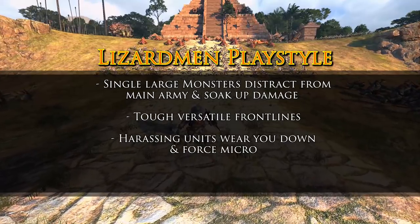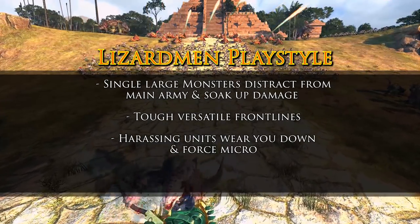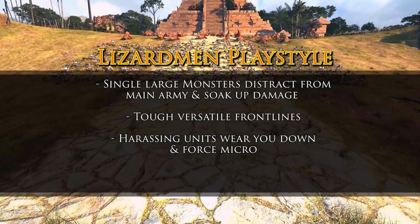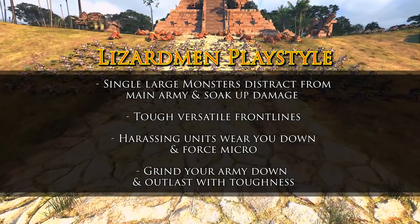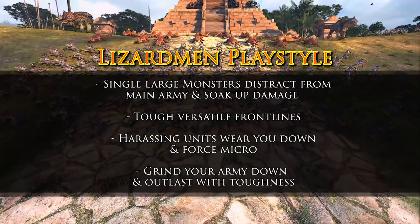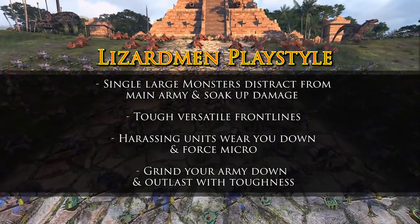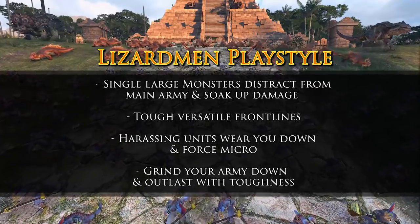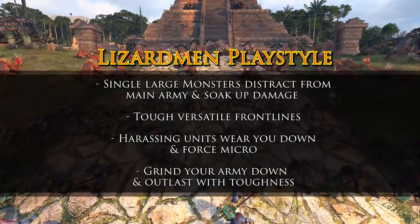The Lizardmen also have a nice array of harassing units that will wear you down either before, during, or after the main fight. They're very capable of distracting you, forcing you to micro quickly and potentially make mistakes, as well as spreading poison all over your army. Overall, they're just going to try to grind you down and outlast you, because a lot of their units typically have lots of armor, lots of leadership, or decent health pools. Much like the Dwarfs, it can be difficult to break Lizardmen units sometimes. That's the overall basic playstyle — but beware, there are many different ways to play, and the Lizardmen with all their new units have a lot of different strategies they may try to pull.